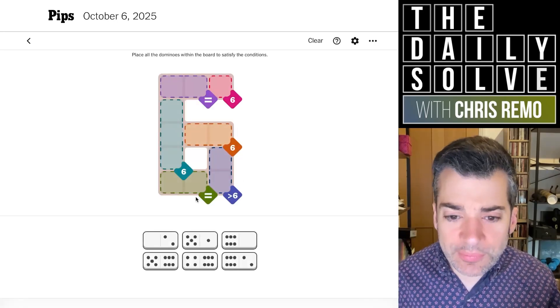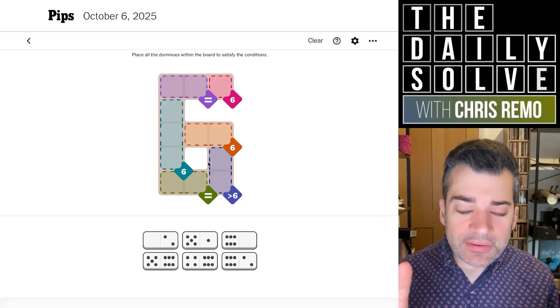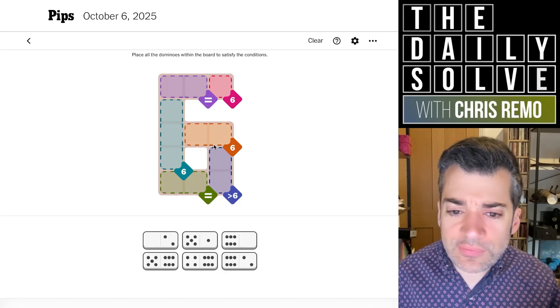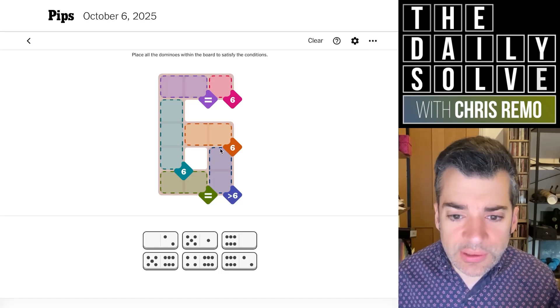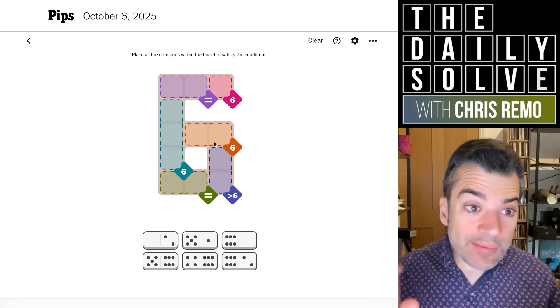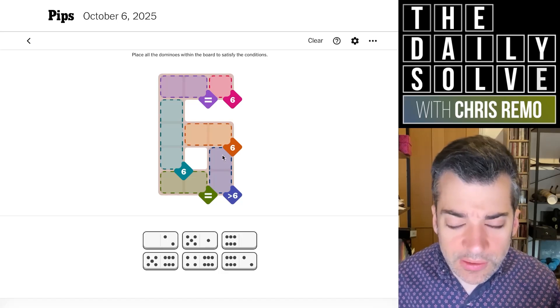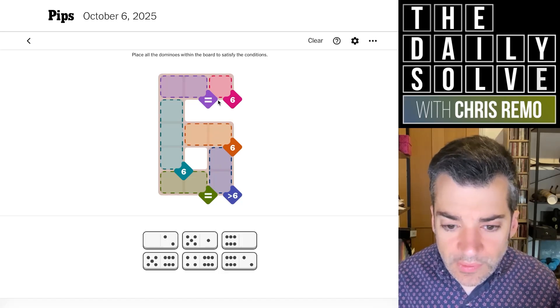I have to admit, I really prefer it when there is a kind of single logical solution, as opposed to — for instance, yesterday someone calculated it and said there were hundreds, some three or four hundred possible solutions to yesterday's puzzle. Technically, I mean, I assume a lot of those are just one domino flipped or something, but that was kind of remarkable to me.